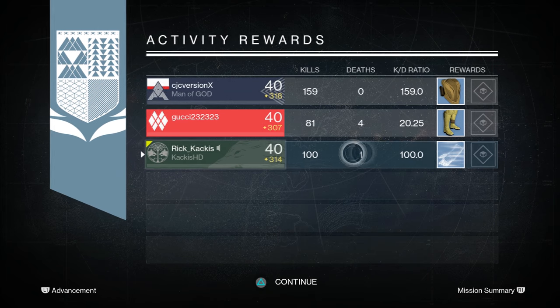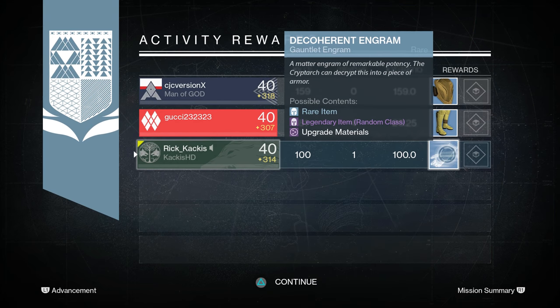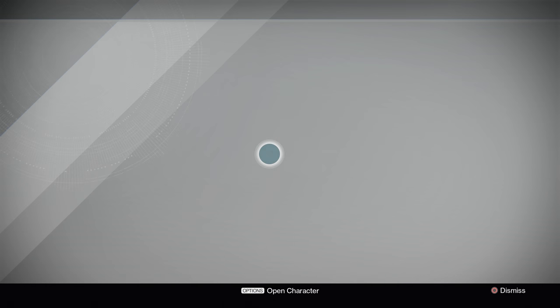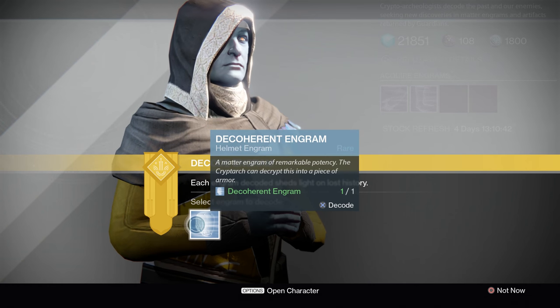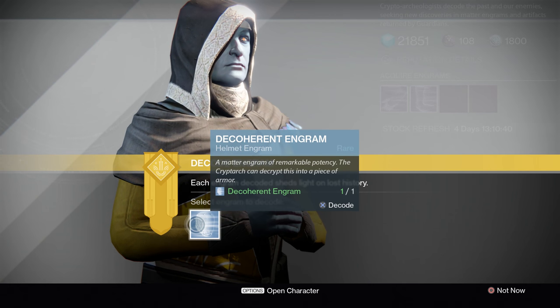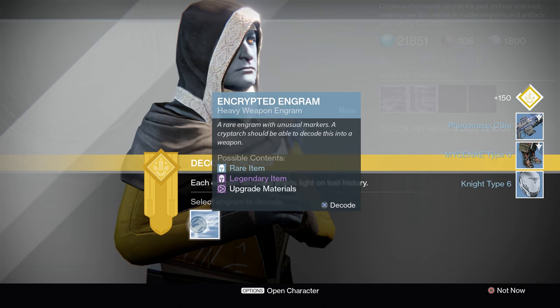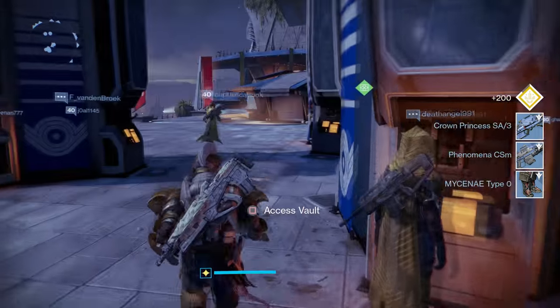As you can see here, I got a decoherent engram. Now, engrams are no longer called decoherent engrams - they're called encrypted engrams - and you decode them and get the normal Year 2 stuff. But as you can see, if I go to the Cryptarch, it has a completely different screen for this decoherent engram versus the normal encrypted engrams. This is illustrating that they are two completely different loot tables.